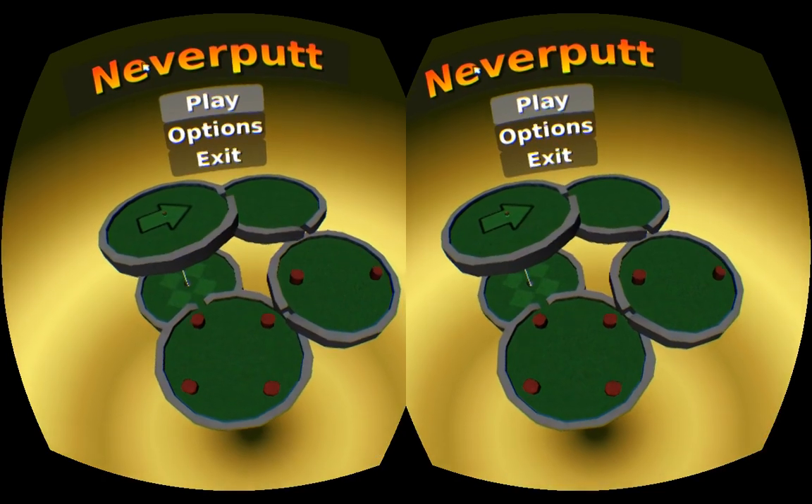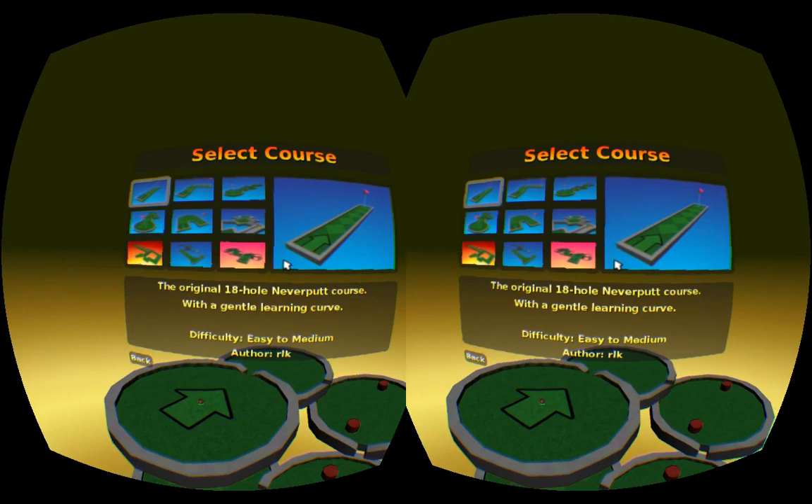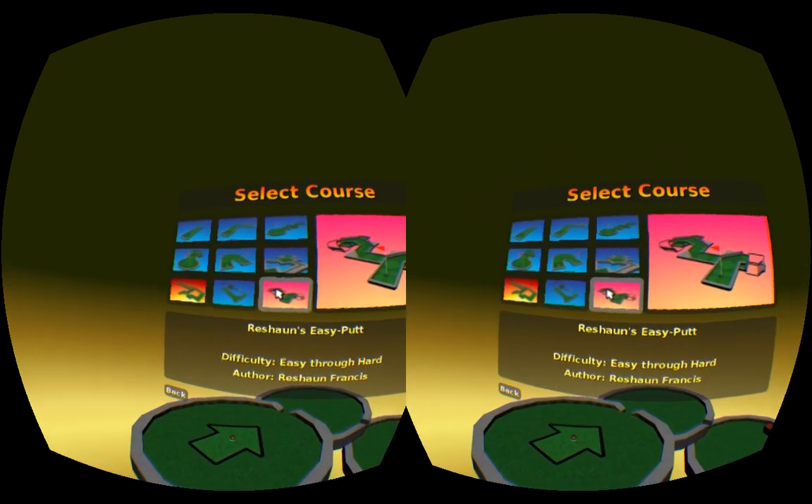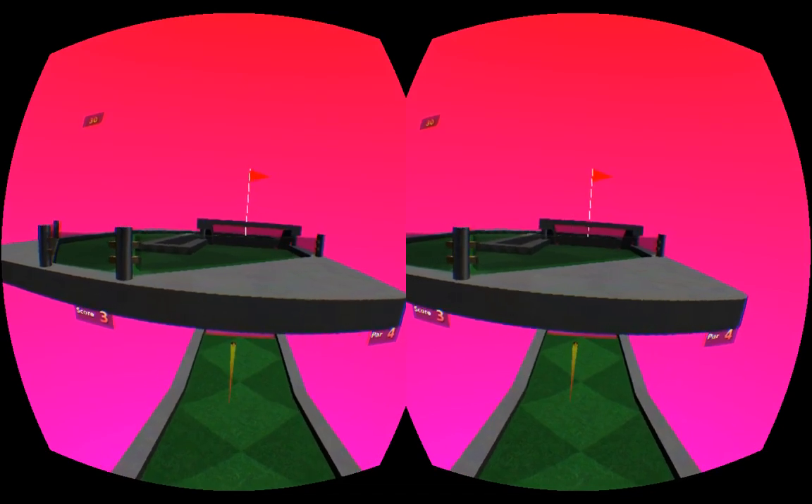Neverball often comes bundled with Neverputt, a hot seat mini-golf game using the same engine. In addition to all of the Neverball engine's improvements, Neverputt has gained two new courses which include some of the first maps with rotational elements.